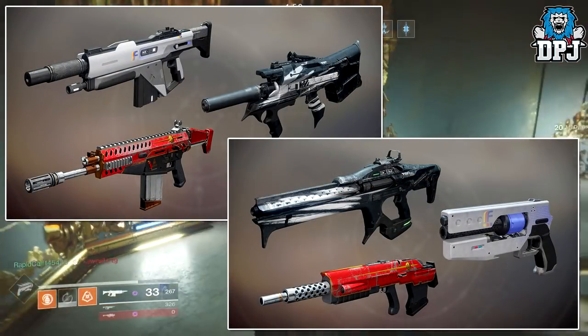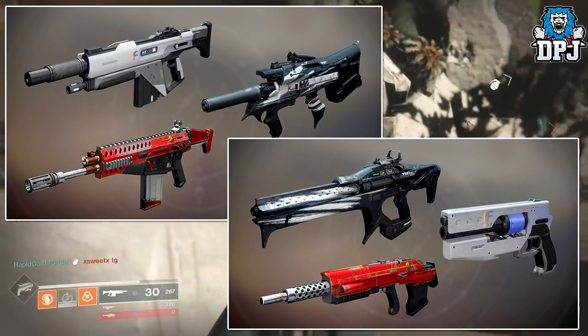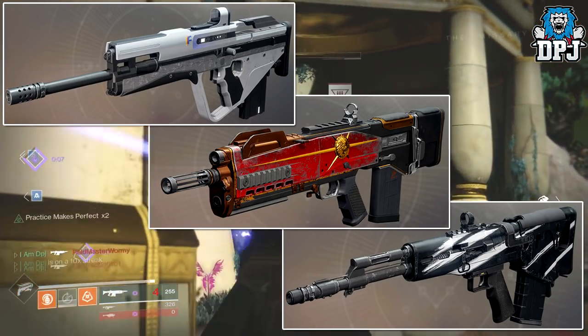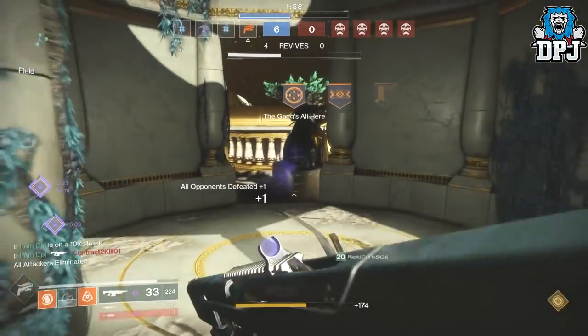They've also added a few new weapons into the faction engram loot pools, which you'll see on screen now. And also the winner's weapons, as you can see on screen now, look half decent. I'm going to guess it's going to be Dead Orbit that wins, but we know Future War Cult hasn't won yet — is this their time? We will see.